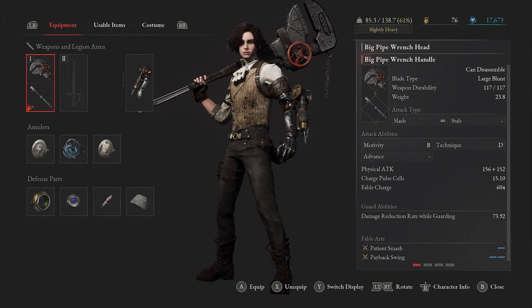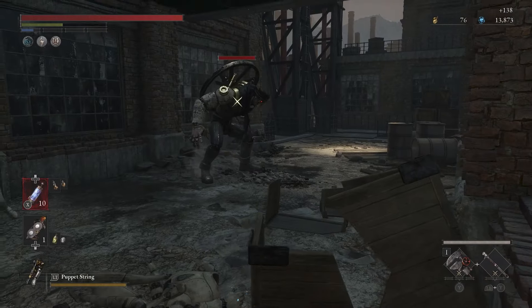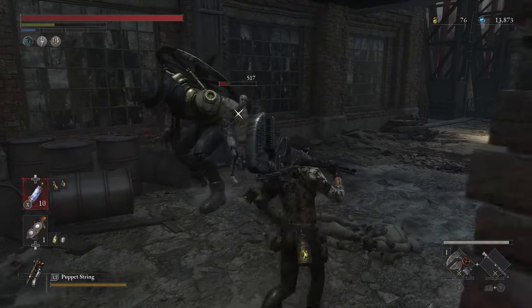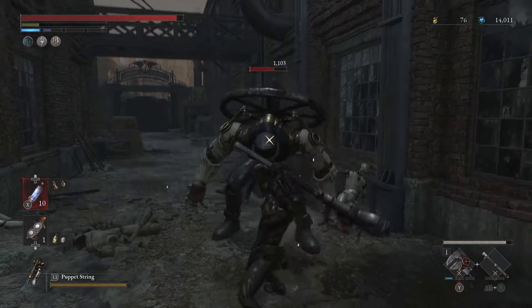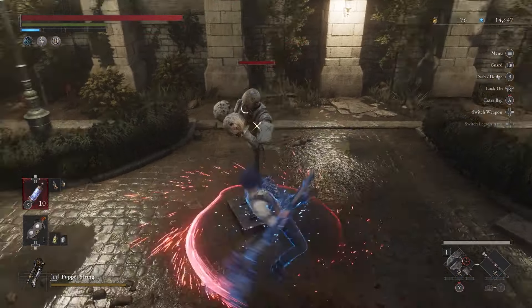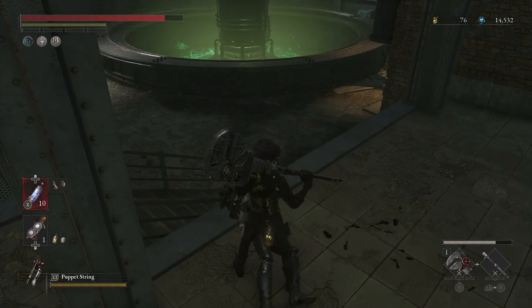Big Pipe Wrench. The Big Pipe Wrench is a ridiculously oversized blunt weapon that weighs a ton and takes ages to swing. However, the weapon also hits like a truck and can make short work of enemies provided you time your swings properly. The Big Pipe Wrench has one of the highest base attack stats in the game and gets a very respectable B scaling in motivity, making it ideal for strength-based builds. Its fable arts are pretty much exactly what you'd expect: a devastating smash attack with a long windup, along with a quicker slash attack that deals a little bit less damage. The Big Pipe Wrench can be found fairly early on in the game in the Venigni Works inside a chest. Number 8.